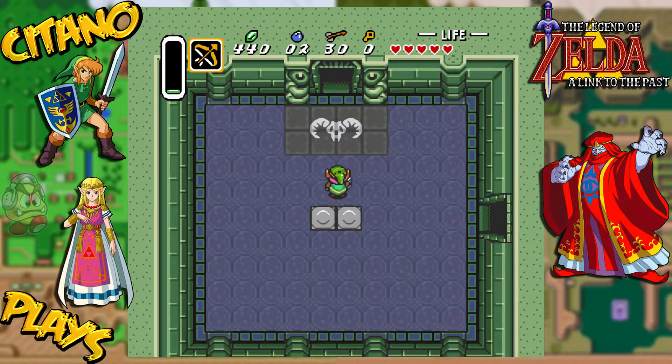Yo, this is ItanoPlays, The Legend of Zelda: A Link to the Past. We've been through the Eastern Palace and we're now only away from fighting off the boss of the dungeon, which carries the Pendant of Courage, one of the three pendants we need to get the Master Sword.